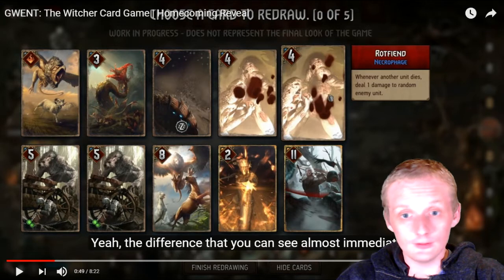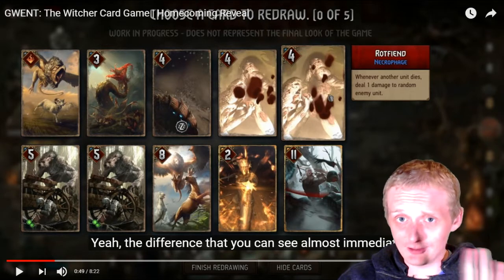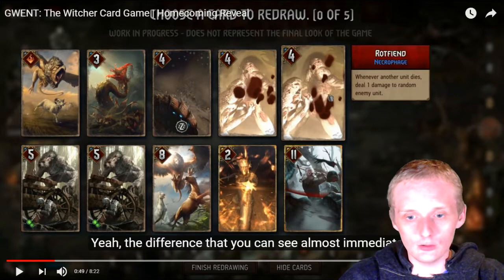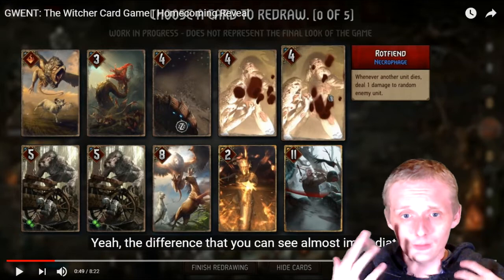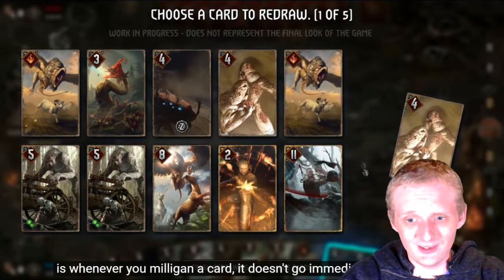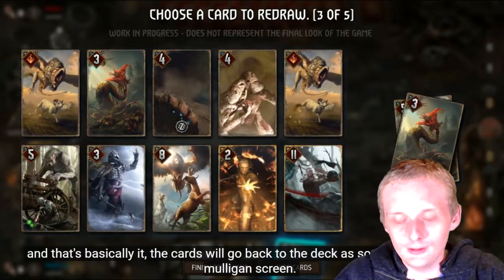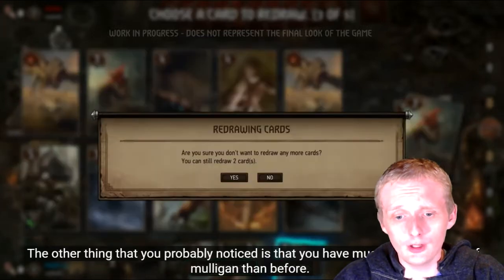Rot Bean — 'whenever another unit dies, deal one damage to a random enemy unit' — seems like they're going to change everything, which is pretty cool. This guy has five mulligans, and I guess that's dependent on what leader you're running and how strong their ability is. So depending on what leader you have, you're not only going to have their ability — you'll also have a different amount of mulligans. We have Draw Agnes in there at two power. The werewolf is just Immune at five power, so that's pretty crazy.